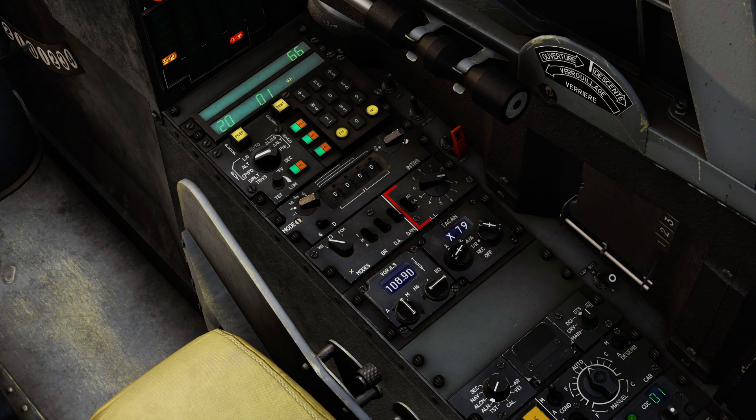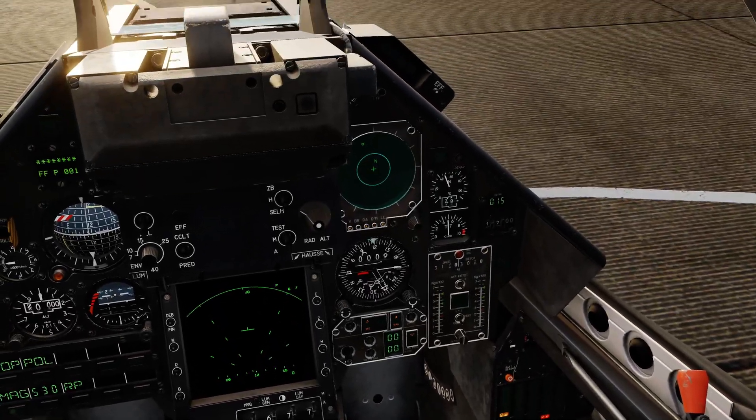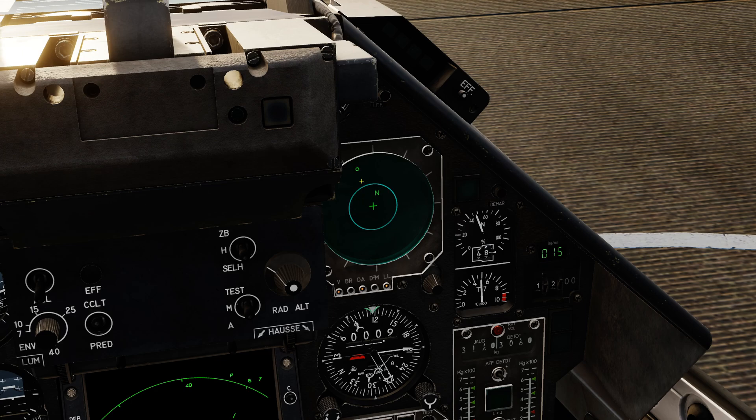Next we're going to set up our electronic warfare systems. We want to make sure the master mode is in standby — VEI. We can then power on the jammer, the RWR, and the missile approach warning system. We can also set our flare dispenser into semi-automatic mode — that's ready for use. Looking up at the RWR, we can now confirm it has indications and the status lights for the various electronic warfare systems, so that's working correctly.